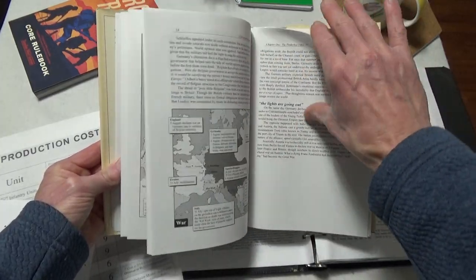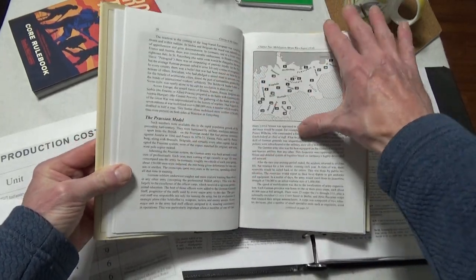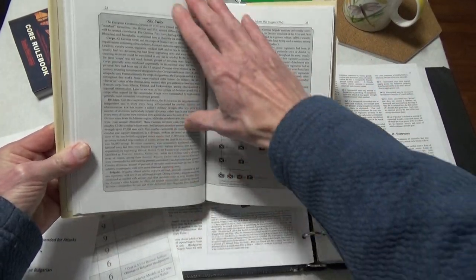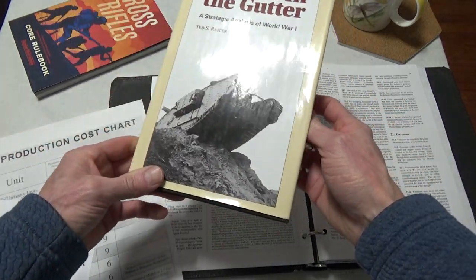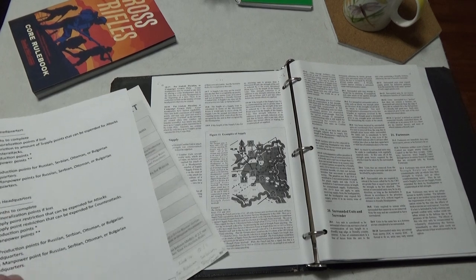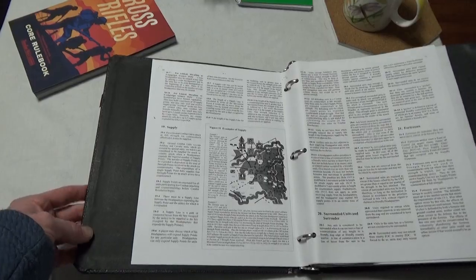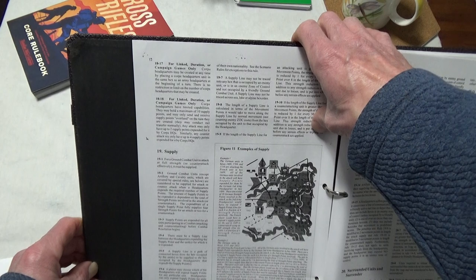It covers the Prussian model and then starts talking about corps, divisions, how they were all set up and so on. That's going to lead me to something — you can call it just picking at a scab. I need to take this off. I'm trying to get things working, and one thing that's always been driving me up the tree is core HQs.